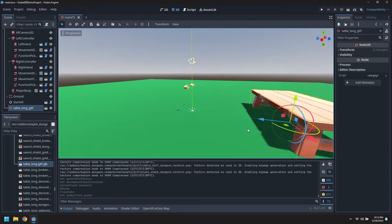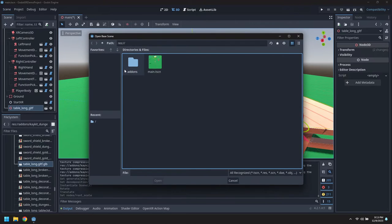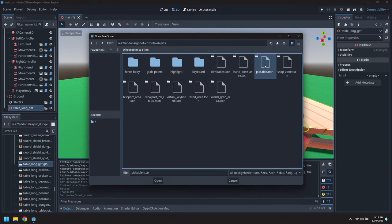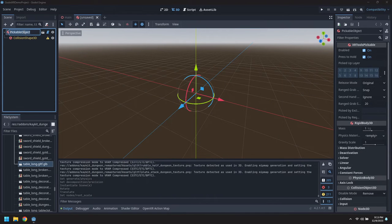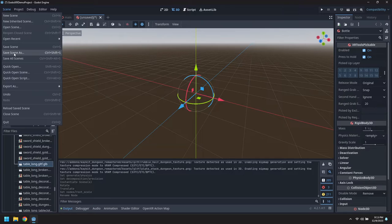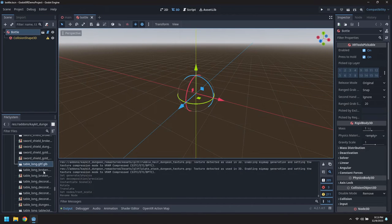There we go - that looks a little more nicely sized. So we're going to create a new scene inheriting from the pickable base scene in XR Tools and name this one bottle. Save this at the root of the project. And let's find the bottle A brown - there we go.